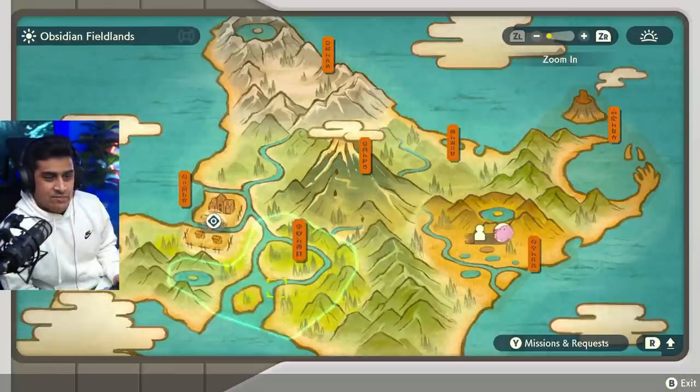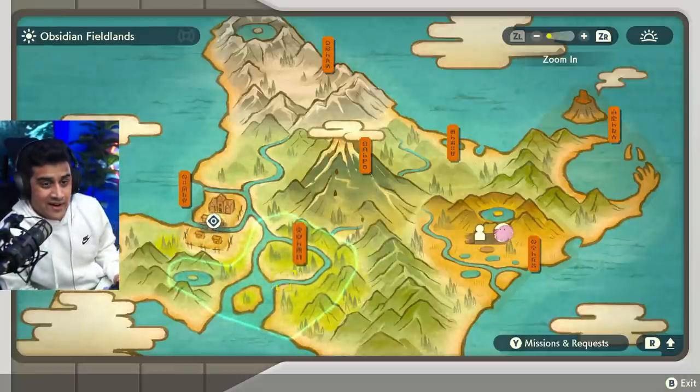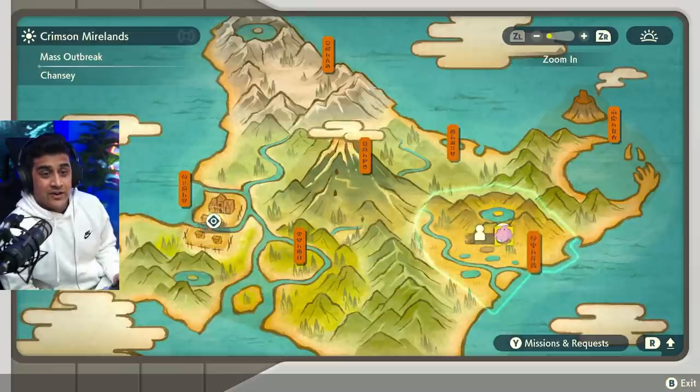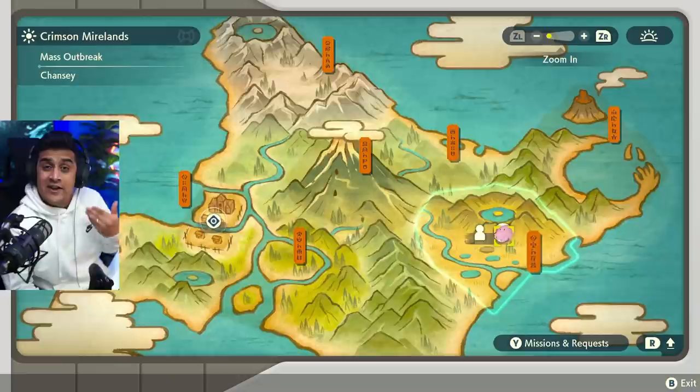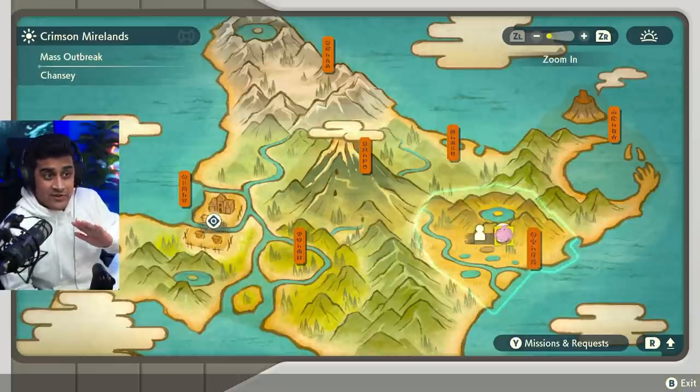You can either catch the 20 Pokémon in the Obsidian Fieldlands — that is pretty easy. Or you can be a little more smart about it, and if you have a Mass Outbreak on your map, you can just go ahead, do one Mass Outbreak, clear it out completely, see if there's a Shiny Pokémon, and use all of those as the Pokémon you caught. And if you do happen to get a Shiny, then great. If you want more information about Mass Outbreak Shiny hunting, you can check it out on the screen here.